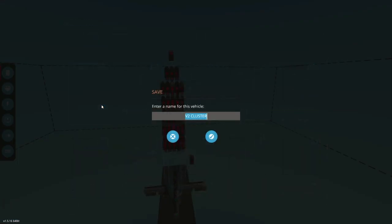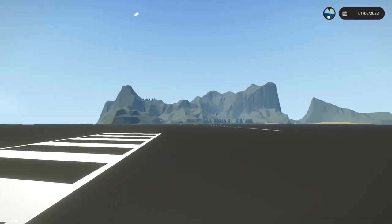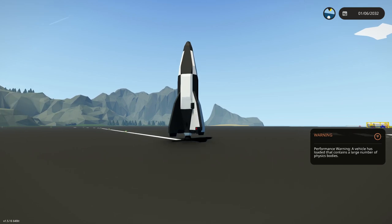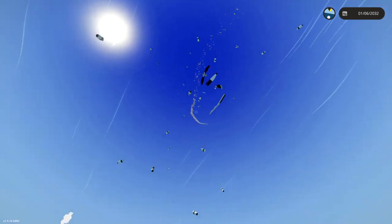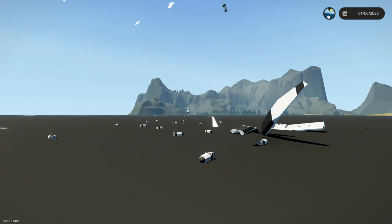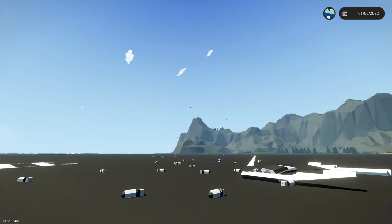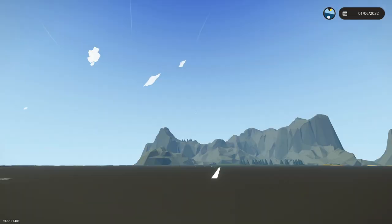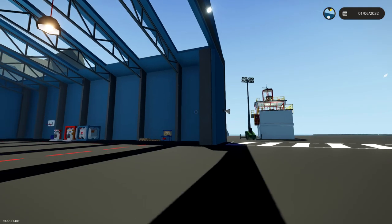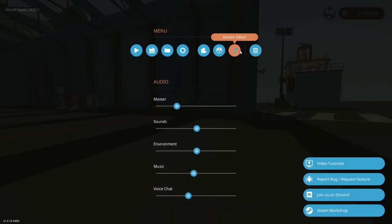Let's save this as V2 Cluster 1. Let's take it outside, spawn it in, and see if it works. There it is guys — let's just do it. Launch. That's gone. We didn't put an actual delay on it. They didn't explode — there's not enough power behind them. The cluster worked and they are separated by quite a distance. But it just disappears once the thing disappears. It's actually disappeared.